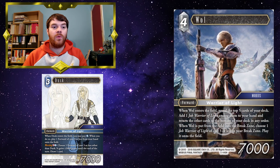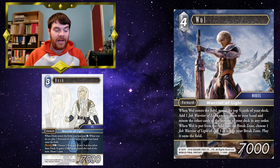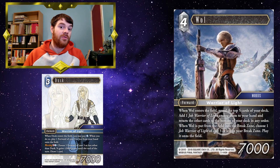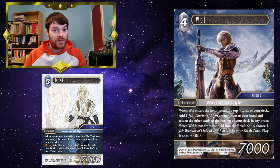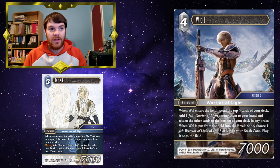Wall — not only when he enters the field does he hopefully search you a Warrior of Light card to hand, but when he's put into the break zone, he can also bring a 3CP Warrior of Light onto the field. So say you already had Wall on the field, you cast Famfrit, Wall goes into the break zone, your opponent puts one of their forwards into the break zone — you can then bring in Dusk and pay 1 water to bring in another forward as well. You've gotten rid of one of your opponent's forwards and gained 2 forwards, which is fantastic.